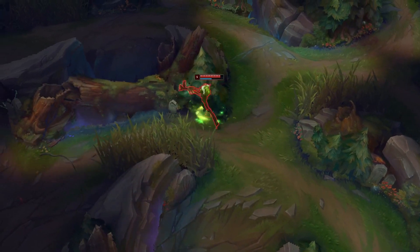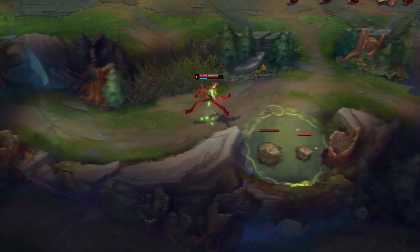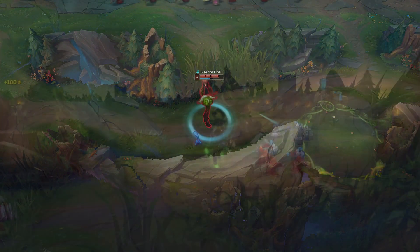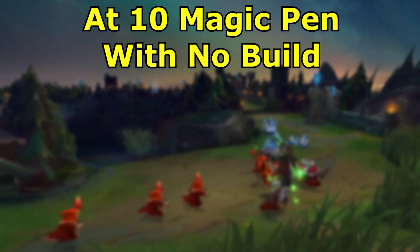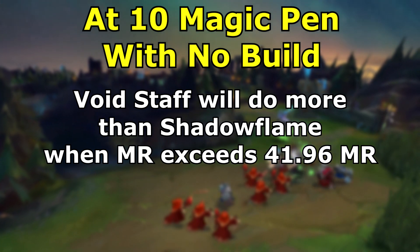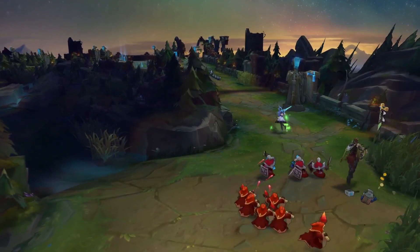Let's look at some cases. Let's first compare the items by themselves with no additional factors. I'll be using Fiddlesticks at max level 8 to wield these items and test the damages. I'll be creating inequalities to determine what MR values are needed for Void Staff to do more. In this first case, using the minimum 10 magic pen value, in order for Void Staff to do more, the MR value of the target must exceed 41.96. Looking at the case with the maximum value of 20 magic pen, the target must have greater than 66.33 MR for Void Staff to do more.